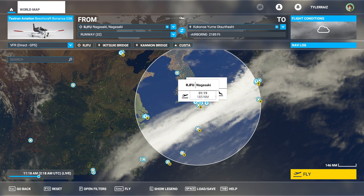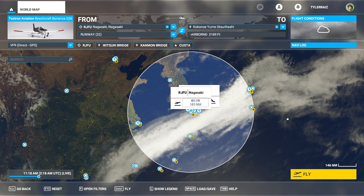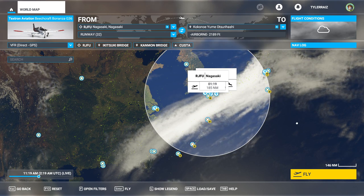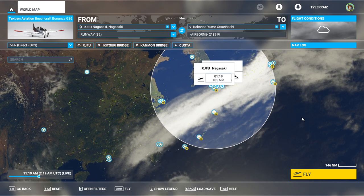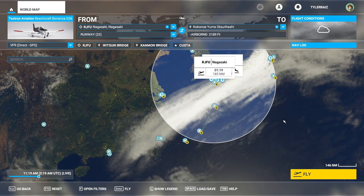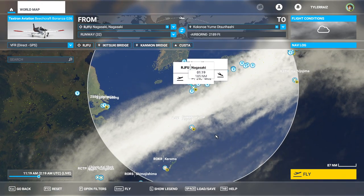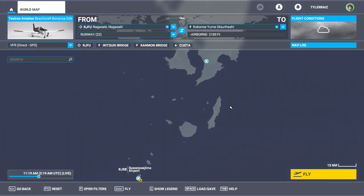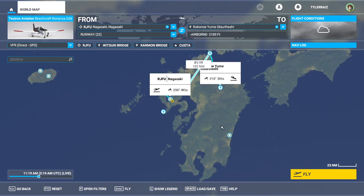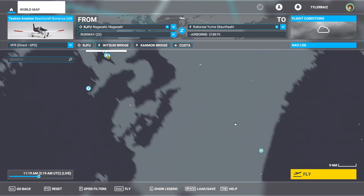Hello everyone and welcome back to my Japanese prefecture tour in Flight Sim 2020. I'm going through all the prefectures of Japan because I genuinely want to know them — I watch a lot of Japanese TV shows and they reference various locations in Japan, but I never had a very good map in my head of all the places. For episode one I flew along the Riku Islands up to Tanegashima, doing a lot of island hopping, then on to Kyushu. We went to Miyazaki, across to Kumamoto, and then to Nagasaki.